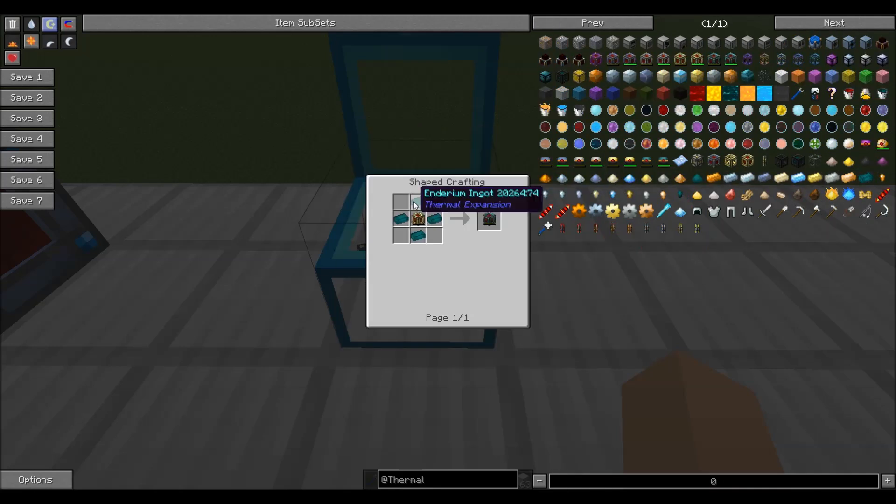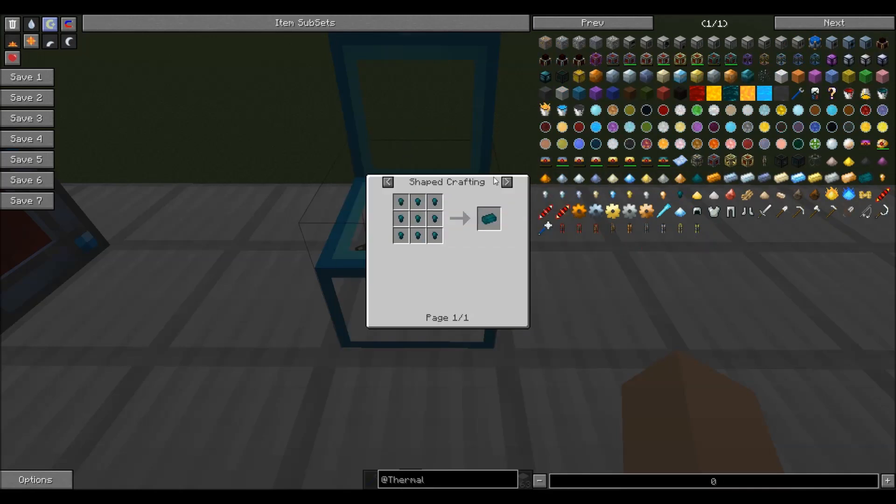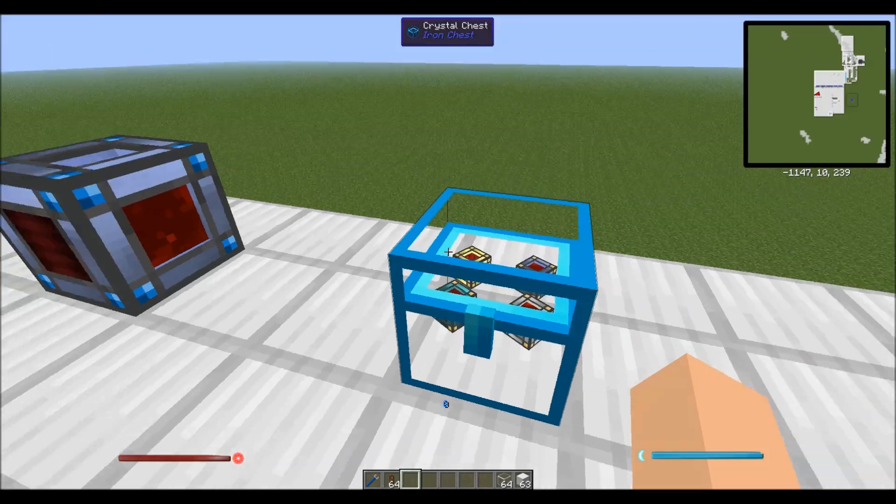Your resonant energy cell is the hardest to make. It actually requires a new ingot called enderium, which is made with pyrotheum dust and an enderium blend. For the pyrotheum dust you need coal, sulfur, redstone, and blaze powder. The enderium blend you make with three tins, one shiny metal — so now there's actually a use for shiny metal — and some resonant ender, and that will get you four enderium blends. Quite a bit harder to make.